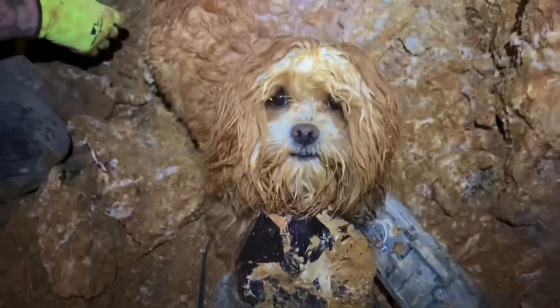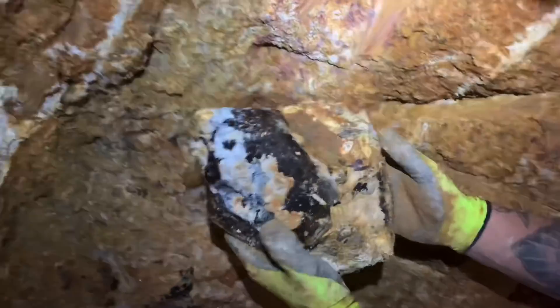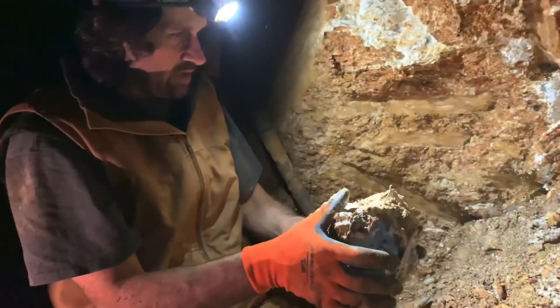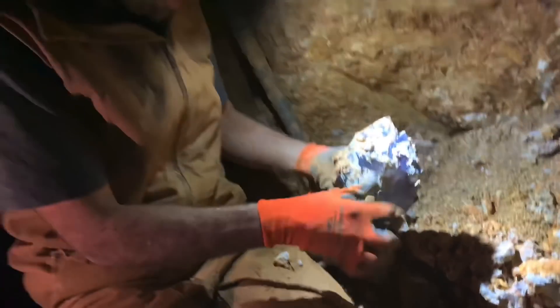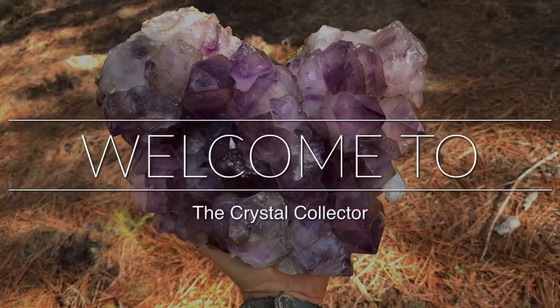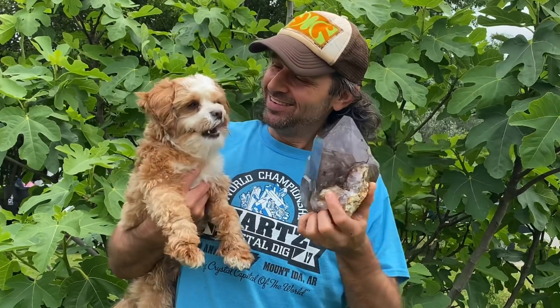Welcome to the Crystal Collector. I've got a matrix in one hand and a museum-quality smoky amethyst in the other. This was found at Purple Heart Mine — we're actually going to see this piece being pulled out of the ground right now after it was sitting there for 350 million years. So let's check it out!